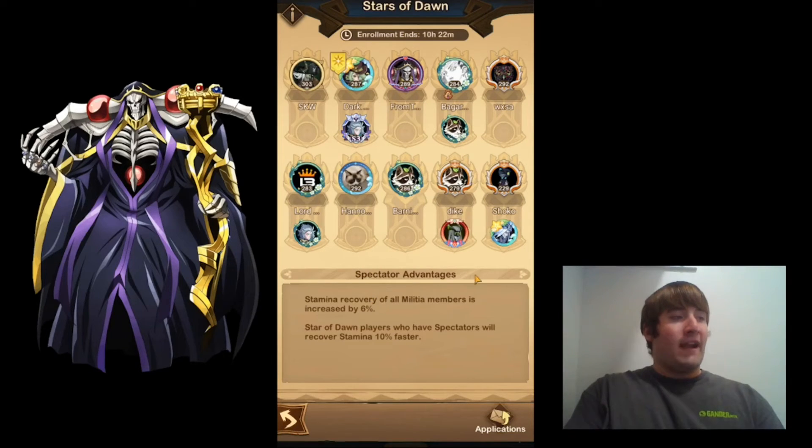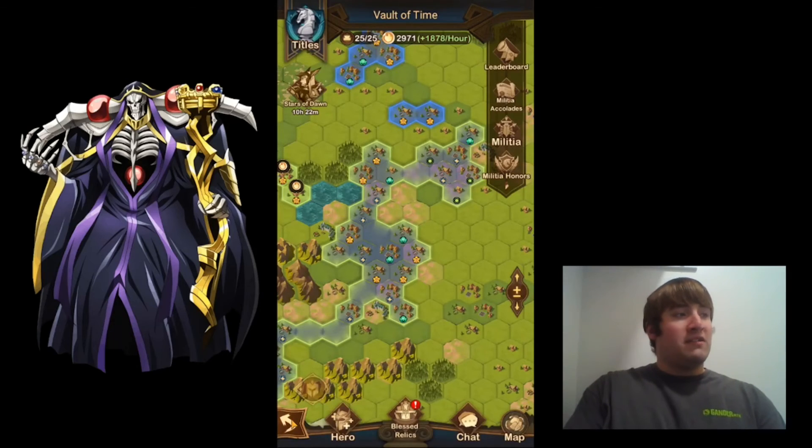The spectator advantages you get: stamina recovery for all militia members is increased by 6%, and Stars of Dawn players who have spectators will recover stamina 10% faster. I have a spectator right now, so I'll be getting even more stamina than a lot of other people. Getting stamina faster is always a good thing here.